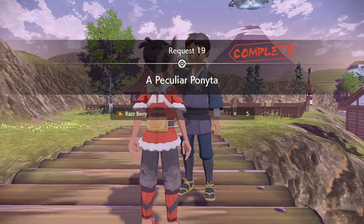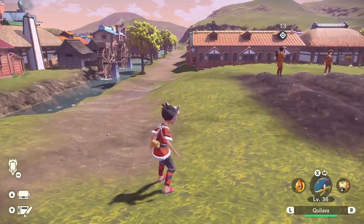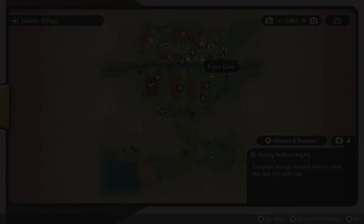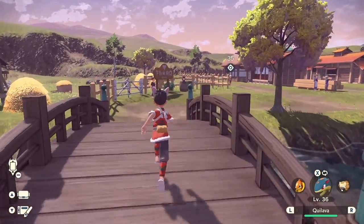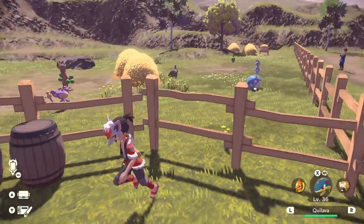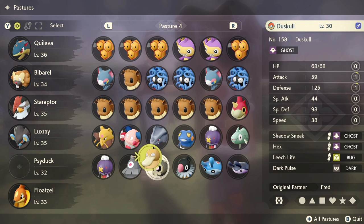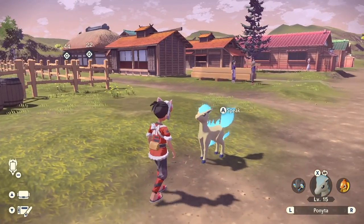He gives us five raspberries for completing the mission, but you also get to keep the Ponyta. Let's head over to the pasture so you can see I'm actually keeping this Ponyta. You can't fast travel to the pasture, so hit the front gate and walk over. We got ourselves that shiny, unusual Ponyta — and she's looking beautiful.